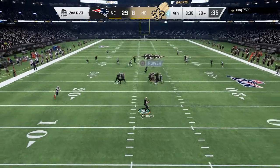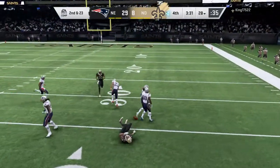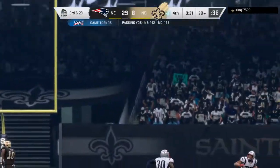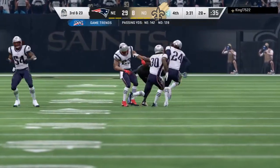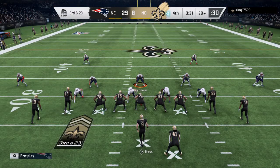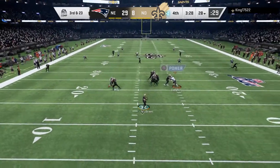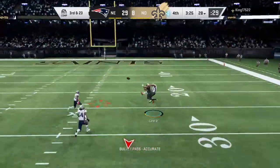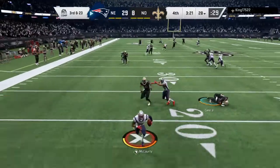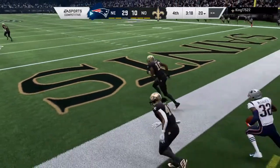Throwing on second and long — Brees. He'll let it fly and that'll be incomplete. Good protection that time but they couldn't hook up on the long one. Now it's third down. He's been sacked multiple times and we've seen the interceptions. He's really been through the ringer. And what we've seen is a defense that's well-coordinated — the front and the back really in sync, the front putting on the pressure. And he's going to be intercepted a third time. Devin McCourty picks it off.